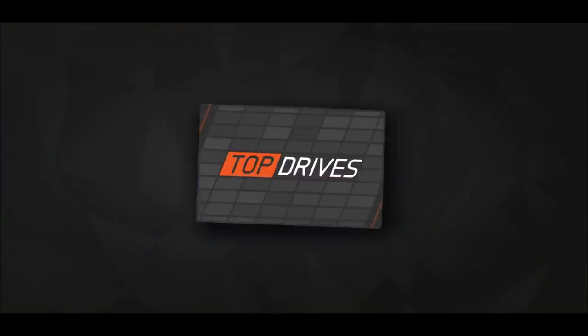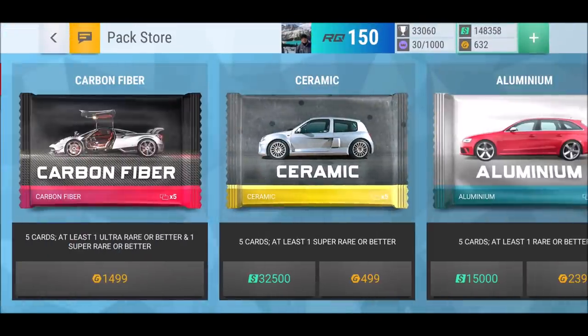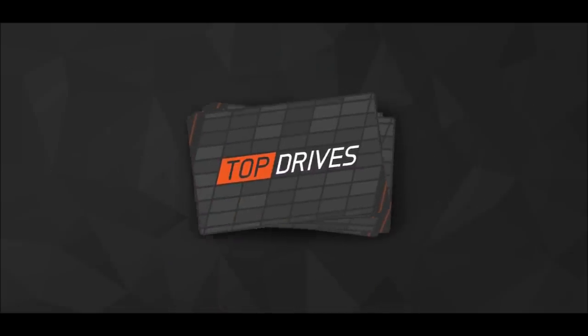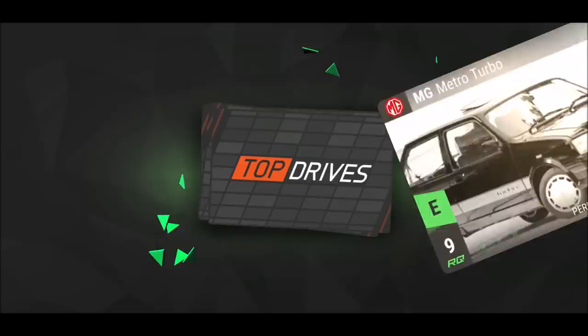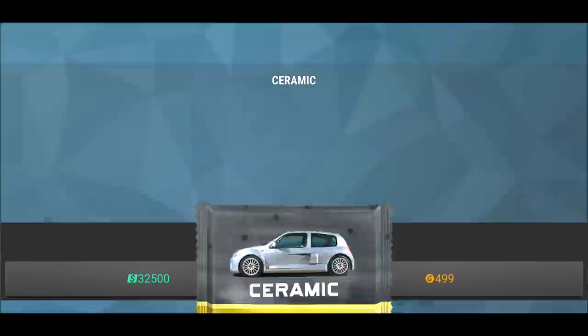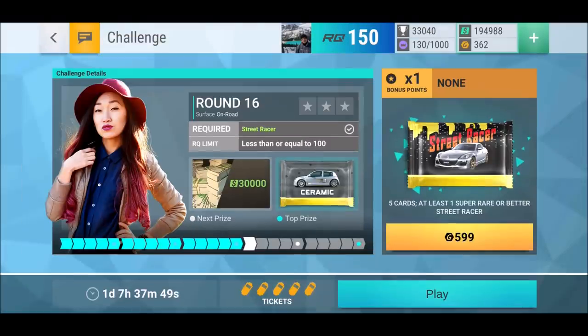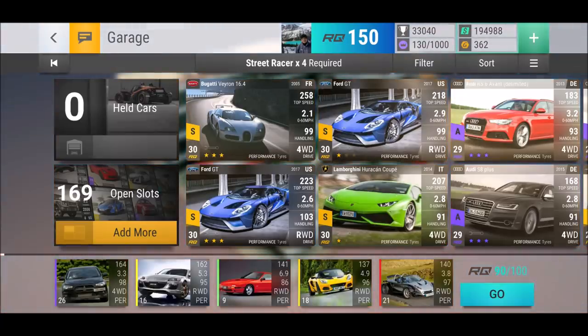This is a 350Z — not the Nissan we're looking for. Absolutely not the Nissan we're looking for. Welcome back to another episode of Top Drives! Let's do something we haven't done for a while. First of all, we'll do a little bit of a challenge here — get 30k — then we will use that money to open up some ceramics, because it's time again for another episode of ultra rare hunting!